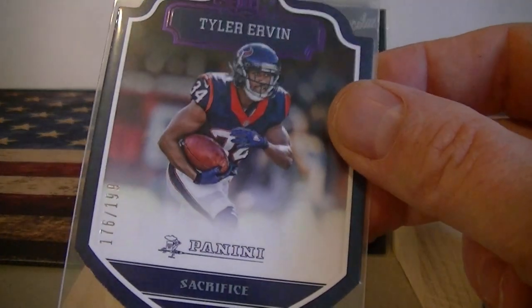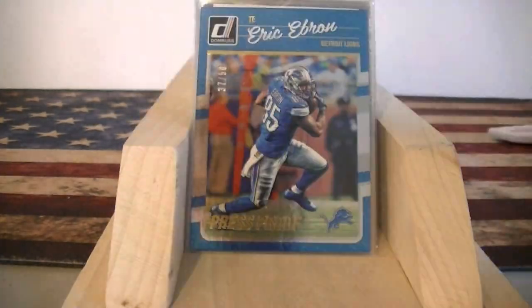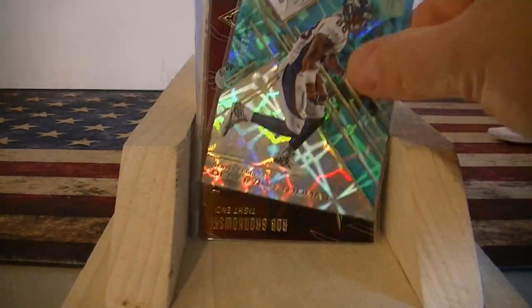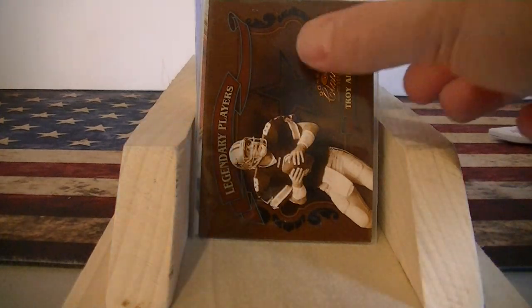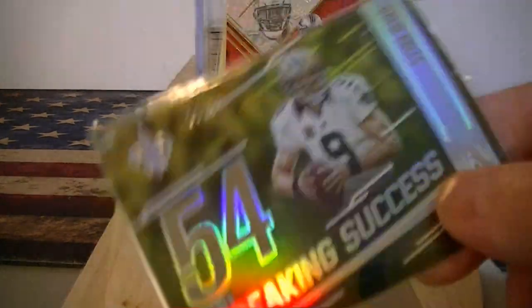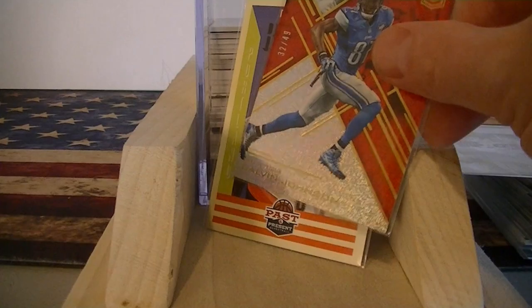We got an Irvin die cut numbered to 199, Merciless numbered to 259, Ebron numbered to 50, Nada numbered to 50 from Score. Thomas numbered to 75 from Elite — pretty cool looking card. Gronk numbered to 399 out of Phoenix. This was a surprise: Troy Aikman numbered to 1,000 — number 731 out of 1,000, and I got that for a quarter. Drew Brees numbered to 99. Calvin Johnson numbered to 49. And a couple basketball cards — I picked up a Lillard for a quarter.